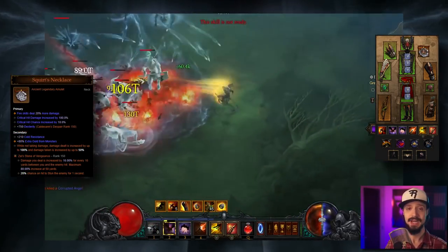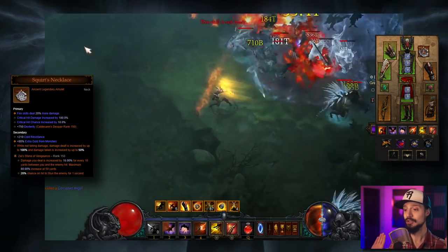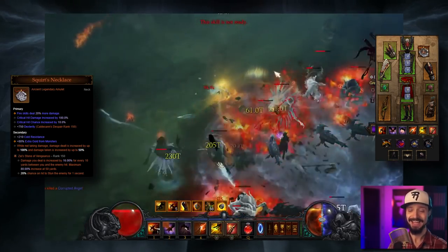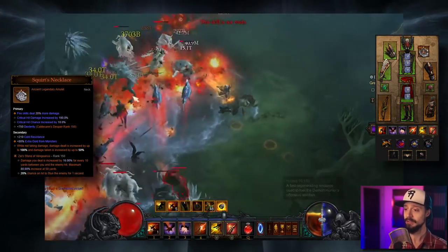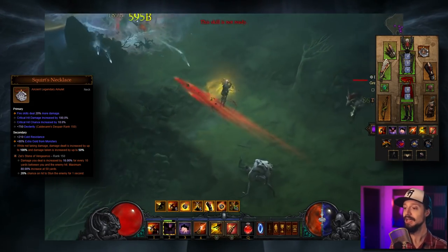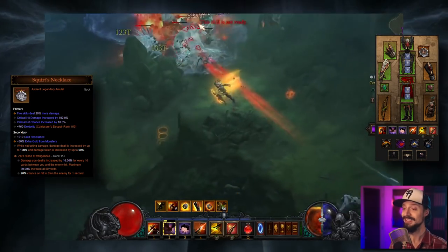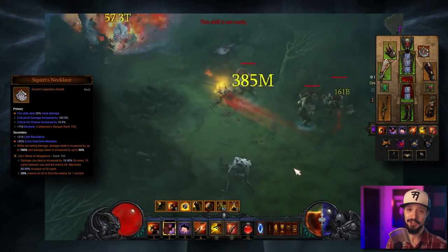And then lastly for the amulet, we'll take a Squirt's Necklace. As a Demon Hunter, we are glass cannons trying not to get hit by anything and staying out of range. While not taking damage, the Squirt's Necklace increases damage dealt by up to 100%, but damage taken is increased by up to 50%. Our way of maintaining the Squirt's Necklace buff is simply by not getting hit.